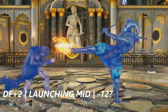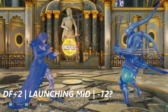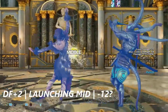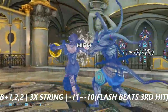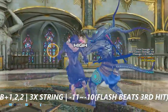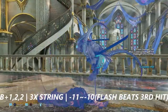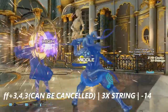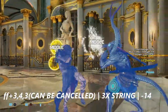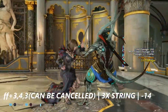Down 4+2 is a launching mid — this move is negative 12 on block. For some weird reason, I think this will probably be readjusted in the future. Back+1 into 2 into 2 is a three-hit string — negative 11 to negative 10 on block. However, Yoshimitsu's flash will interrupt the third hit. Forward forward+3 into 4 into 3 can also be canceled into Chaos Judgment; it's a three-hit string that is negative 14 on block.